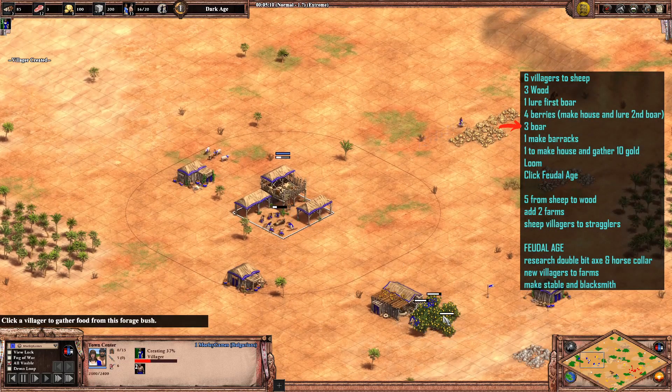Once we've got those villagers onto the boar and onto the berries, we're going to do the second boar and we've put some villagers onto the boar themselves. We're going to have a total of three going over to the boar — three new villagers.